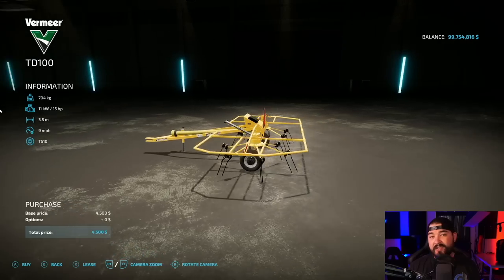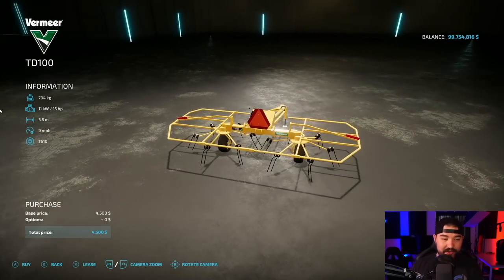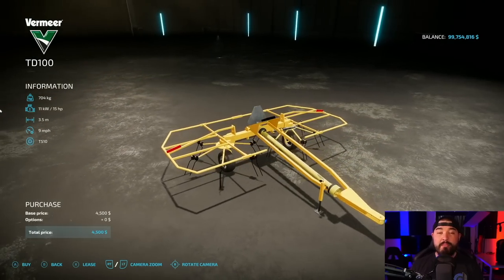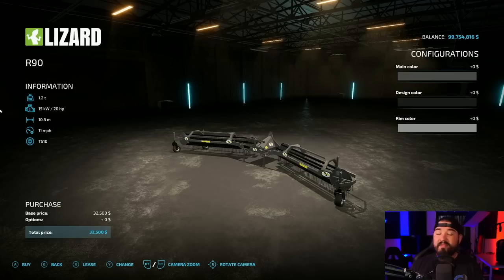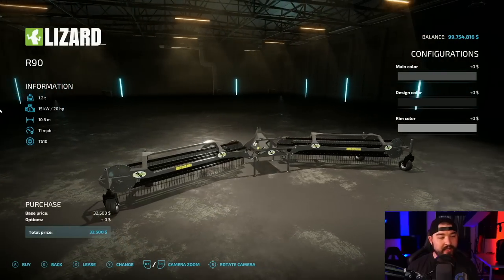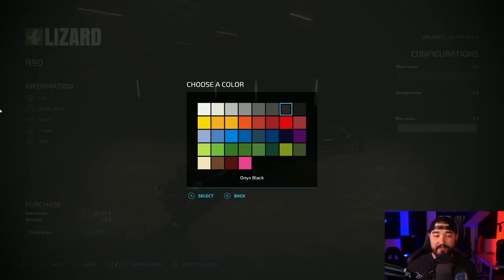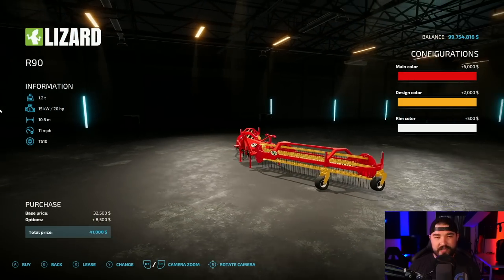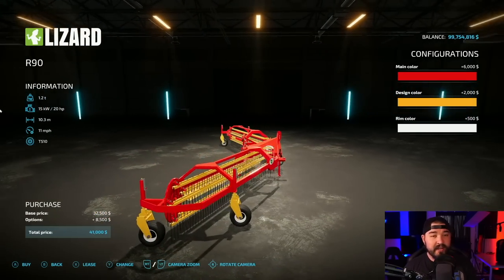If you need tedders, this is another mod that just recently released: the Vermeer TD 100. It's very small, only three and a half meters, but it matches the Vermeer DLC equipment perfectly, which is why I love it. My favorite windrower that's been out in the past year is this guy, the R90. This hooks up on a front three point and actually pushes instead of being pulled behind. You've got a bunch of different color options, and at the time of recording this video they're getting ready to come out with an update in the next few days or week or so. Keep an eye out for that.